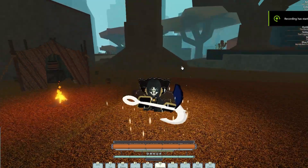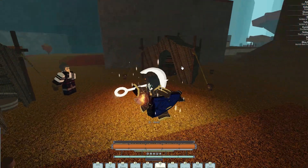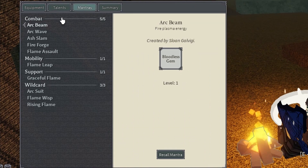And finally for the mantras — I put most of my mantras on bloodless, like arc beam. Of course you need to put bloodless on your arc beam because arc beam does a lot of damage and it's a ranged mantra. So that's what I need.